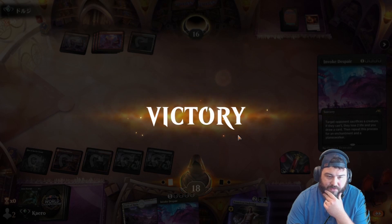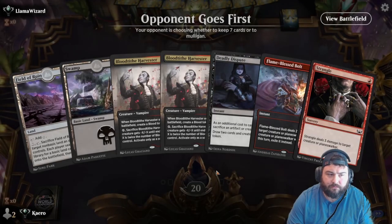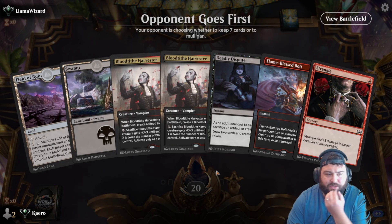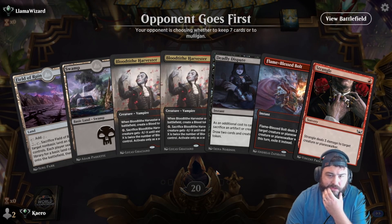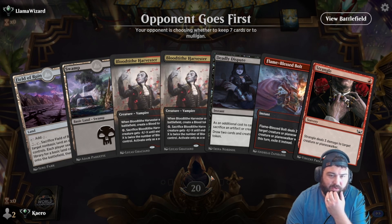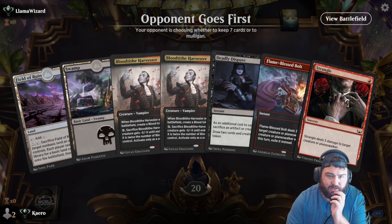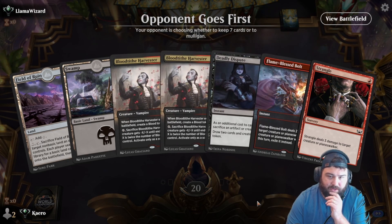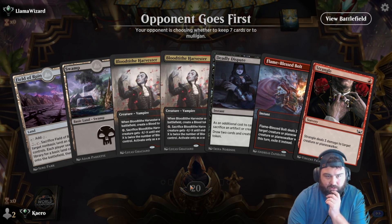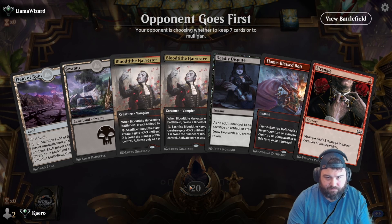Off to a good start with Ob Nixilis Ractos. No mountain — that's tough. What if we don't draw a mountain? We're just kind of SOL, because we have nothing to do. We want to ultimately get the Blood Tithe Harvester out there and then sack the blood token with the Deadly Dispute. So we have to mulligan this — no question about it. Because if we don't draw a mountain, we're just done.